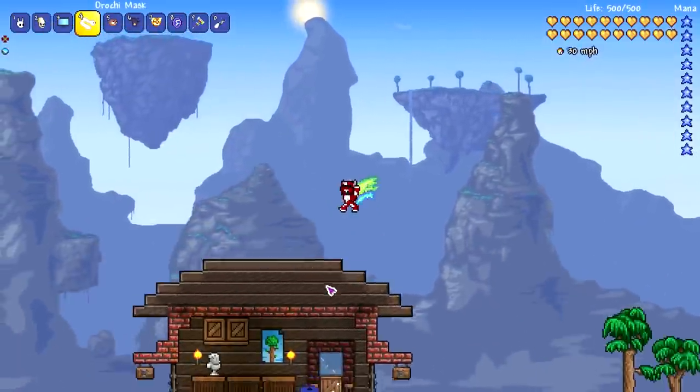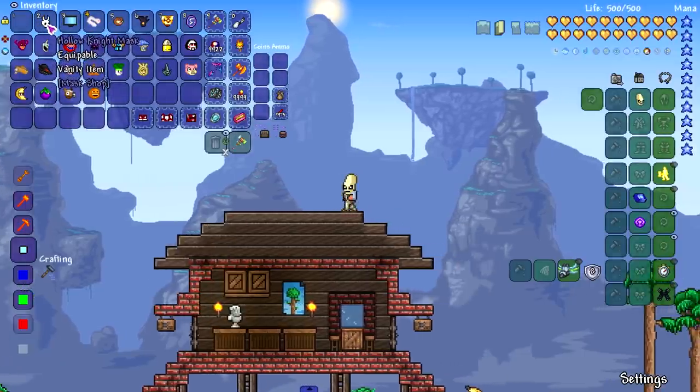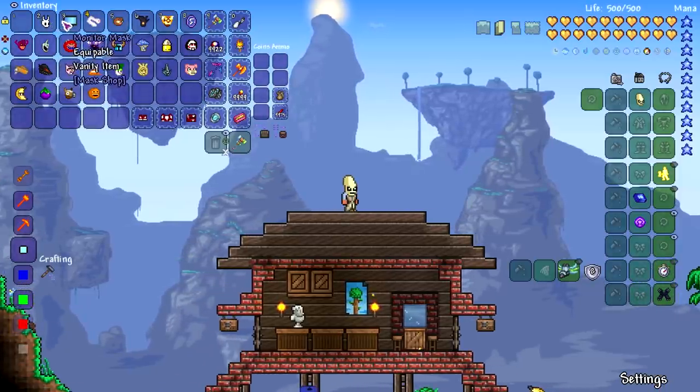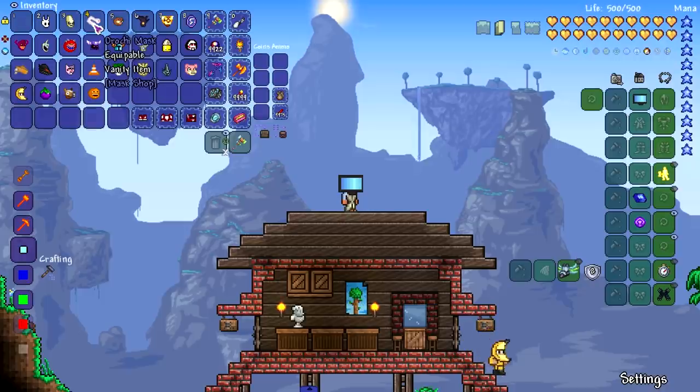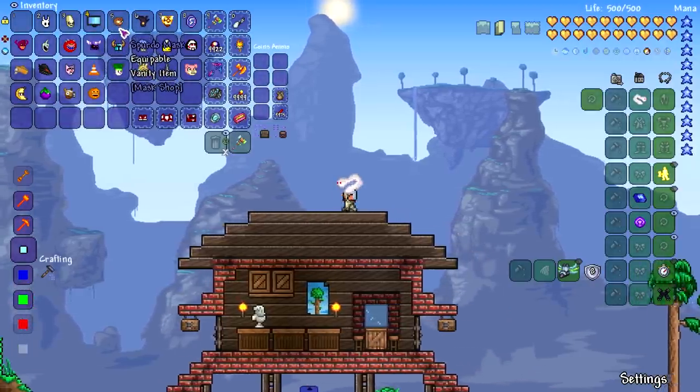I hope I look cool. First we got the Hollow Knight mask — not too bad. Let's try the El Hermano mask. A couple of these are pretty cool — maybe I can do some things with some of these masks in the future. The Monitor mask — oh, that's a nice monitor, how many inches is that? Orochi mask — this is a very interesting one, it wiggles up and down when you walk, which is really weird.